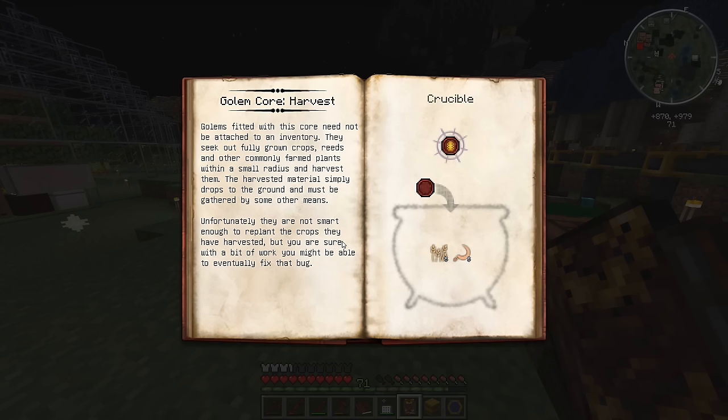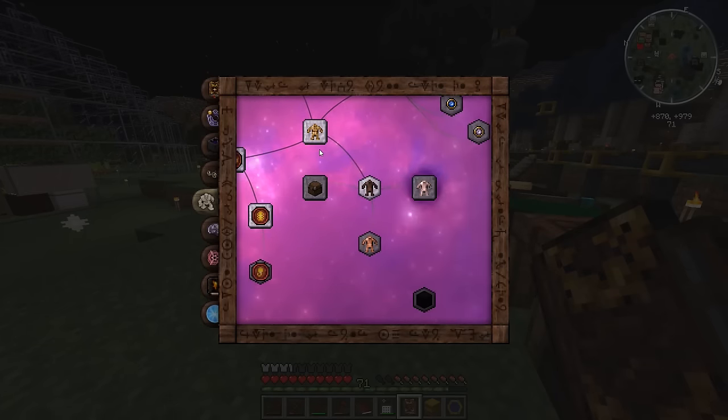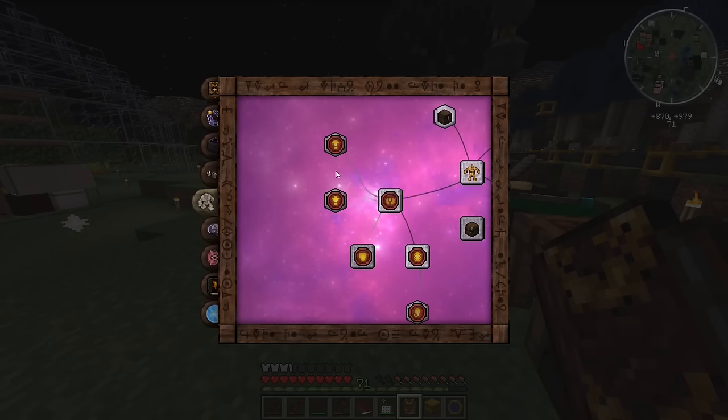Let's read about this harvest golem while the stuff is processing. Golems fitted with this core need not be attached to an inventory — they seek out fully grown crops, reeds, and other commonly farmed plants within a small radius and harvest them. The harvested material simply drops to the ground and must be gathered by other means. So we might need another golem to gather. Unfortunately, they are not smart enough to replant the crops they have harvested, but with a bit of work you might eventually be able to fix that.